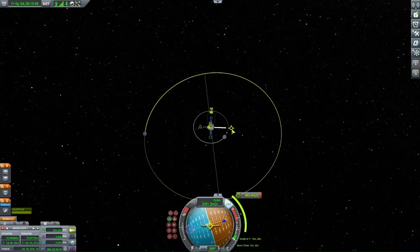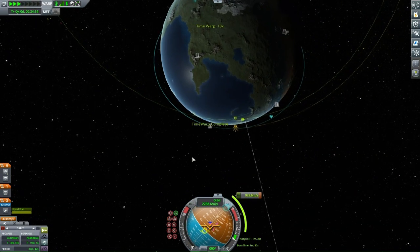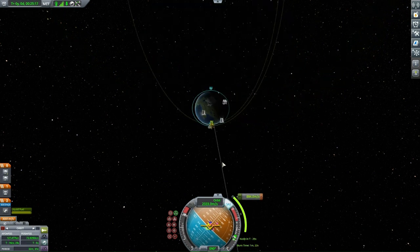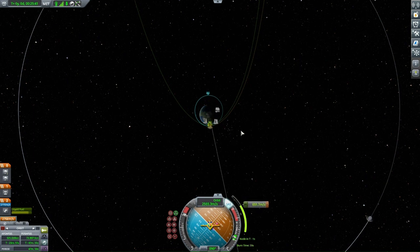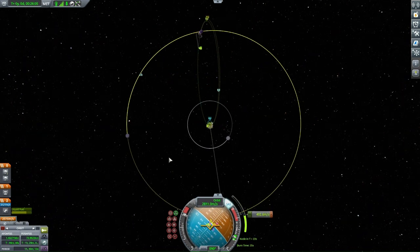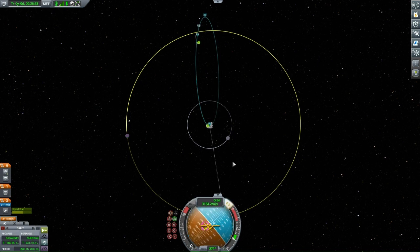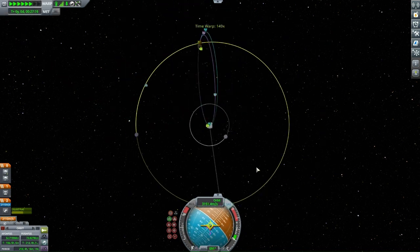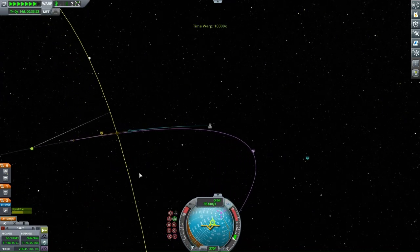That's the whole issue with the ship we're using — it has received an upgrade compared to the rocket from the last video. This video is commentated, and as you can see we're going to Kerbin, the home planet's second moon, Minmus.